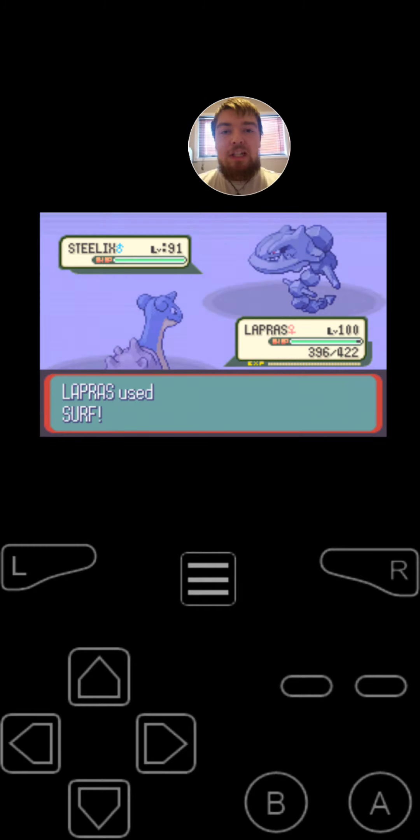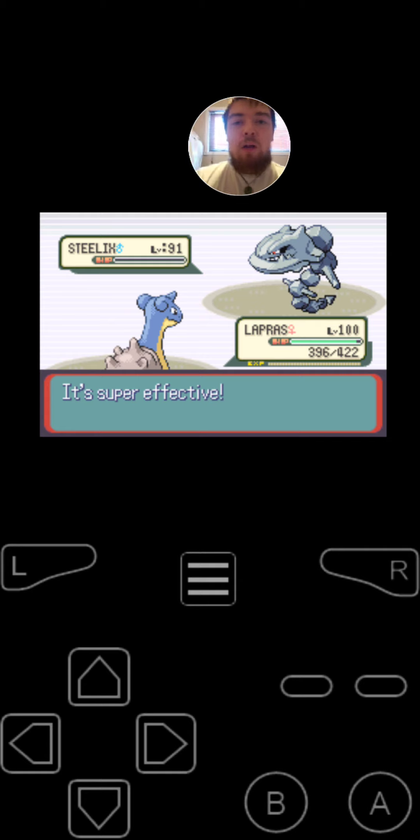Lapras is buffed by the Sandstorm. I'm going to use Surf this turn. That is 3 down, 2 to go. Steelix fainted.